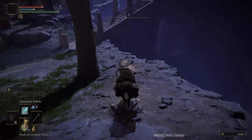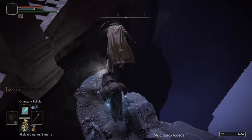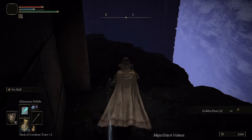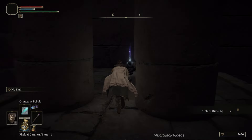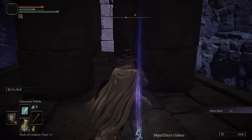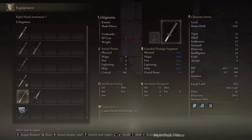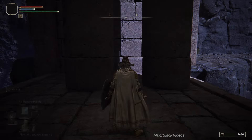Gallop down the same way you came up along the edge of the cliff and hop off the horse just before the stairs. Golden Rune 6 - make a dangerous jump and go get the Hornbow. Now let's test if it's going to be too heavy for us to carry. Nope, we're still in medium load - great, excellent.